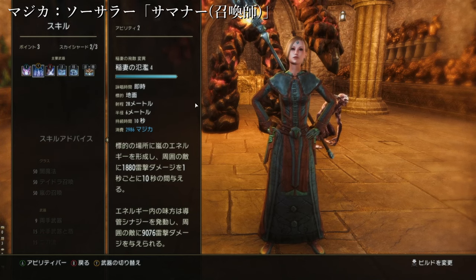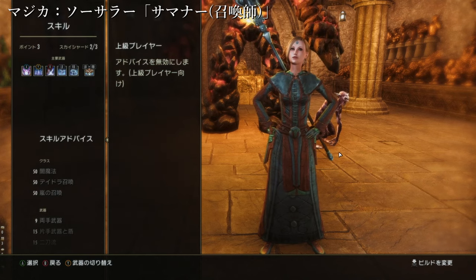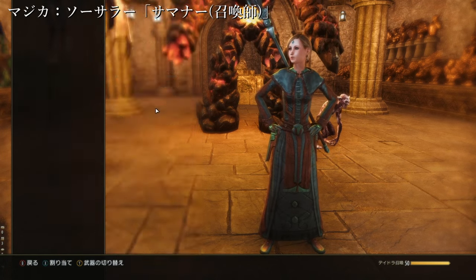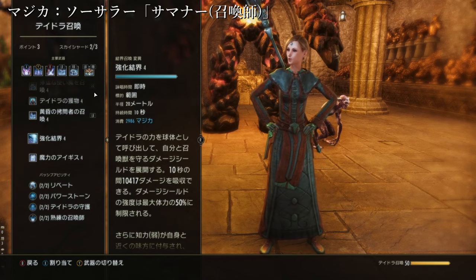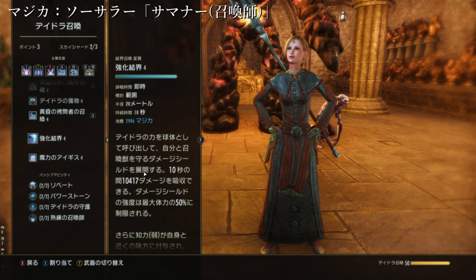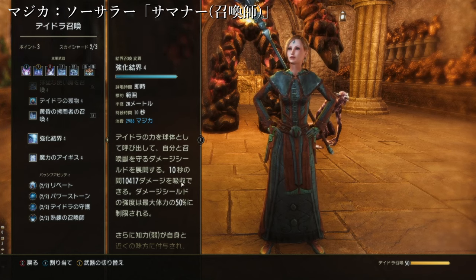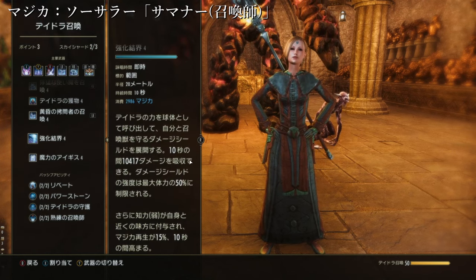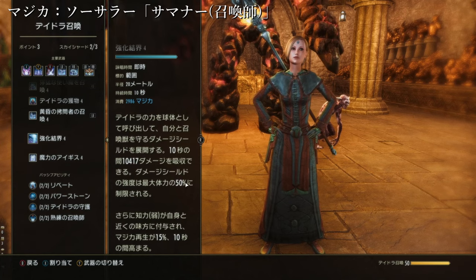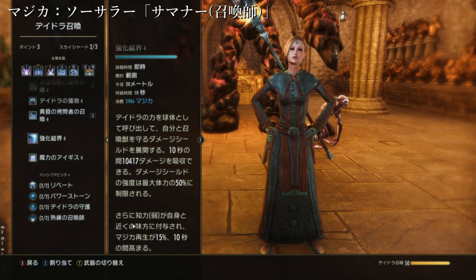でもですね、何か局面において攻撃が熾烈でペットの維持が難しいとなった時には、強化結界などを入れると。デイドラの力を球体として呼び出して、自分と召喚時を守るダメージシールドを展開する。10秒の間、1万と417のダメージを吸収できるダメージシールドです。ダメージシールドの強度は最大体力の50%に制限されます。さらに知力弱が自身と近くの味方に付与され、マジカ再生が15%、10秒の間高まります。